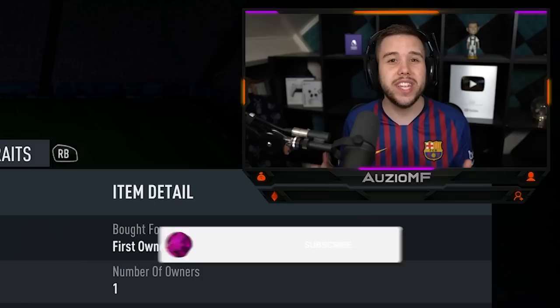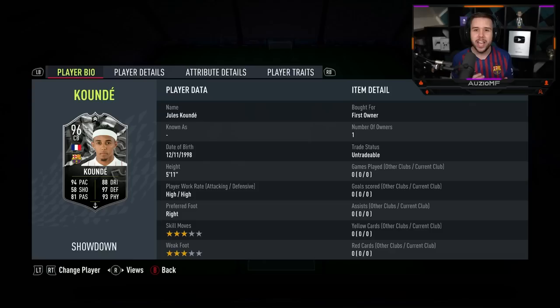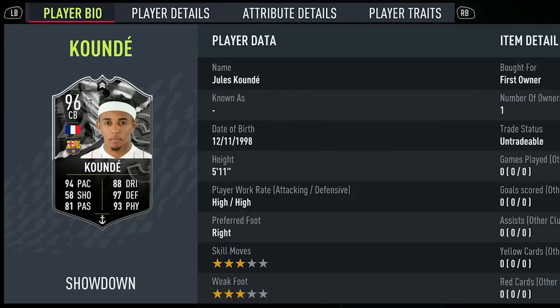Welcome back to a brand new video. Today EA have gone ahead and released a new Showdown between Barcelona and Sevilla, and the two players they have chosen are Koundé and Tellis. This Koundé card is looking incredible.